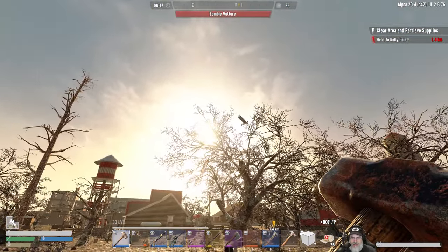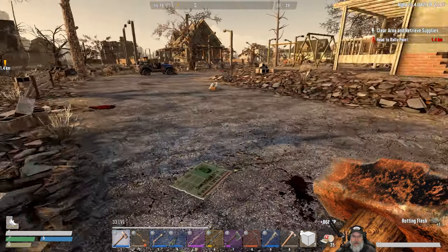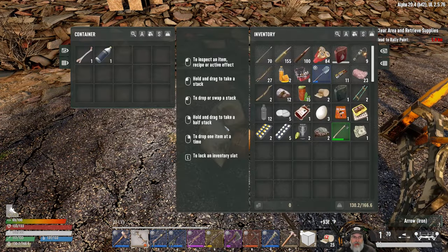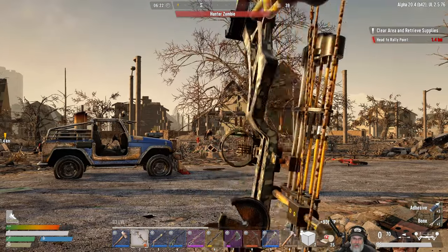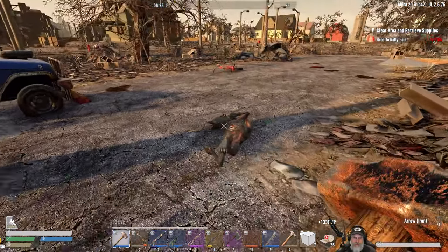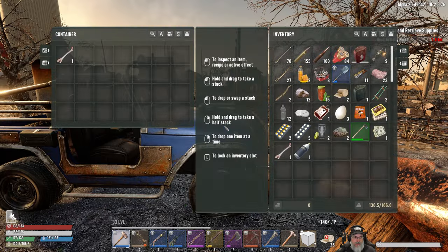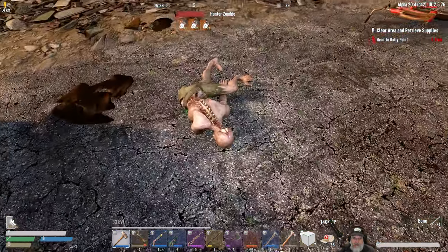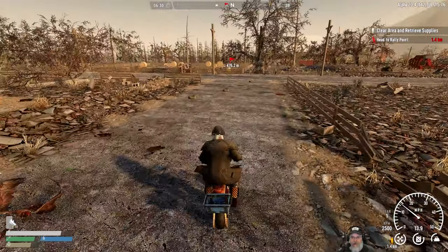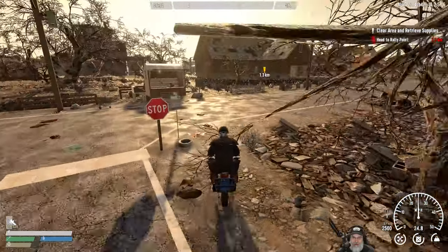Is that buzzard aggroed on us or is he just being an asshole? I think those guys are just being assholes. Looks like we have a lootable jeep over here, and also a hunter zombie. Let's see if we can put an arrow in him — oh man, he jumped right when I shot. All that for a bone? Seriously. Zombie bears are no bueno.